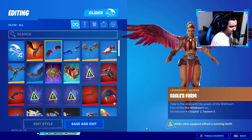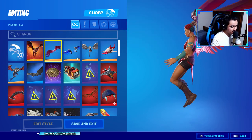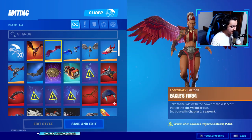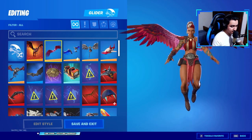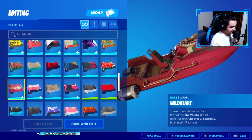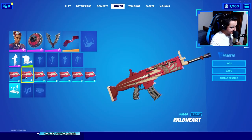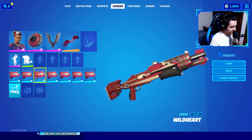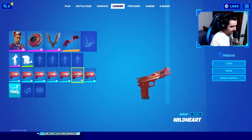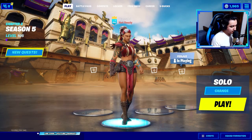Over here we got the Legendary Glider Eagle's Form. Just look at that — take to the skies with the power of the Wild Heart. This looks badass as hell. It definitely reminds me of the superhero gliders. It says hidden when equipped without a matching outfit, so I'm assuming you can only use this glider with this outfit. There's no built-in emote for this one. But you can also get the rear wrap Wild Heart — it has a really nice animation and looks pretty nice on the scar, sniper, pistol, and rocket launcher. I really like that red color.